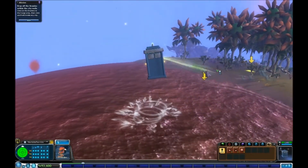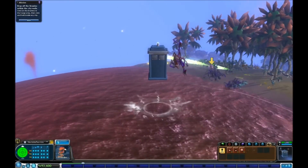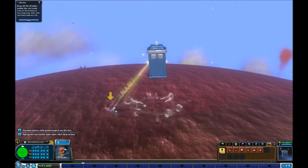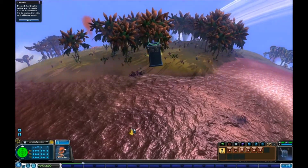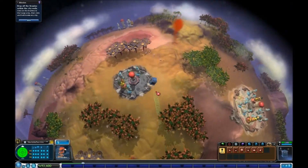We'll need to collect a few more samples. Apparently water interferes with the collection beam. Well, that's too bad. Drop them off within the city walls. So we just select the item we want and then hold the left button and it sends them out one at a time.